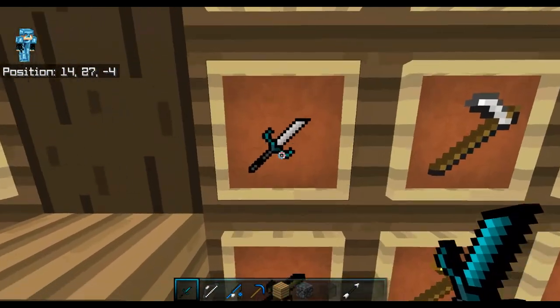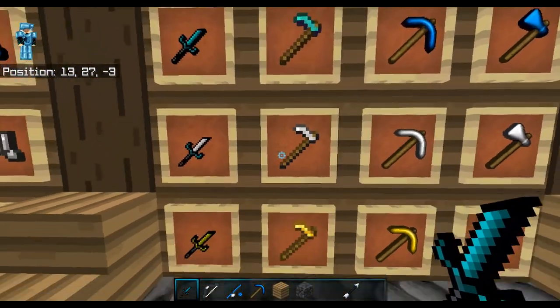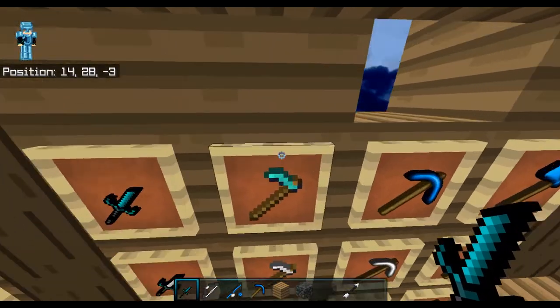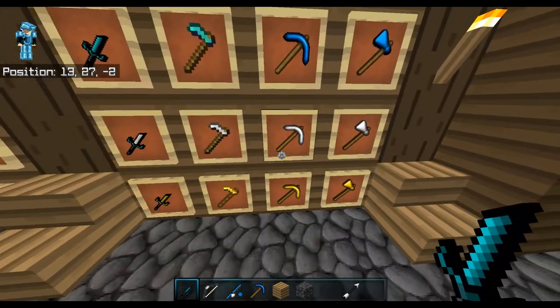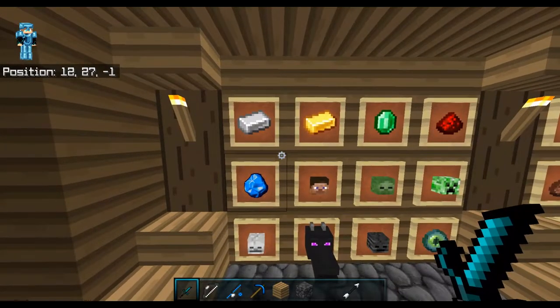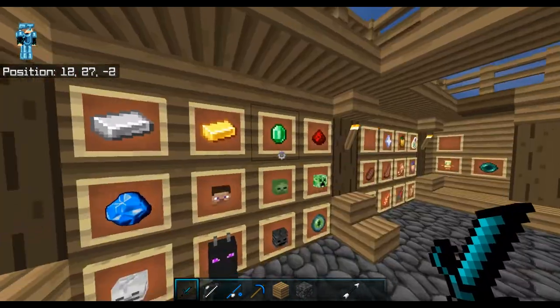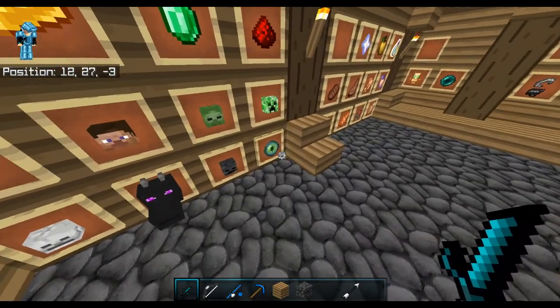Here's what the swords look like — they look awesome. Here's the farming tools — I didn't change those up at all. And then here's the pickaxes and the axes right here. Now here's what the ores — the iron ingots — look like, and then here's what the player heads and stuff look like, plus the iron eye vendor.